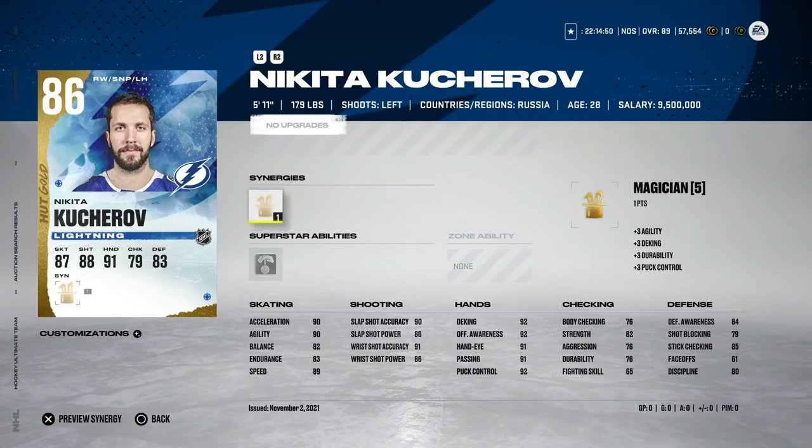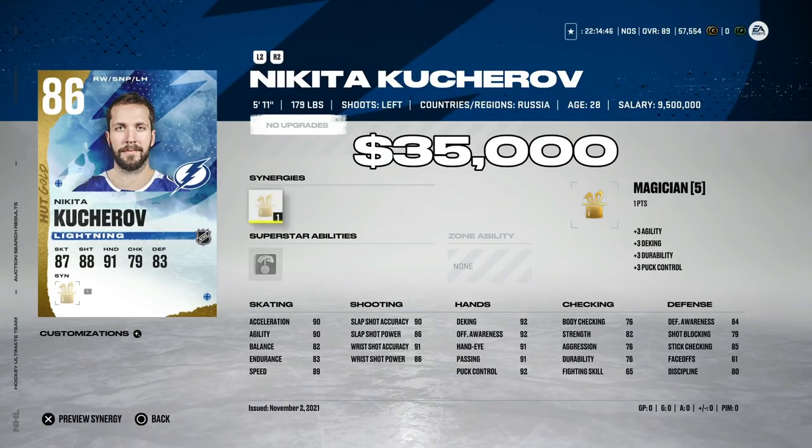Now the 25,000 to 50,000 coin bracket: the 86 Nikita Kucherov is a very good left-handed winger card early in the game at 35,000 coins. He has 89 speed, 90 acceleration, wrist shot accuracy touching 91, and all hand stats above 90. He's been one of my favorite early-game cards, and for only 35,000 coins you get a very good winger on the right side.